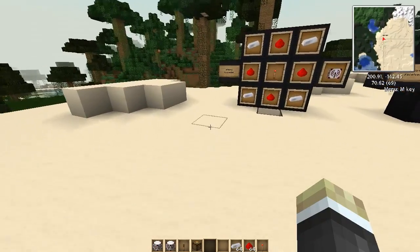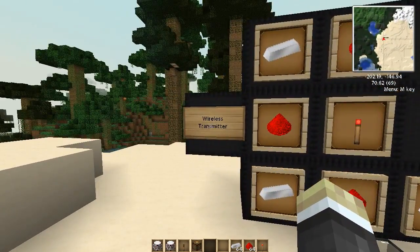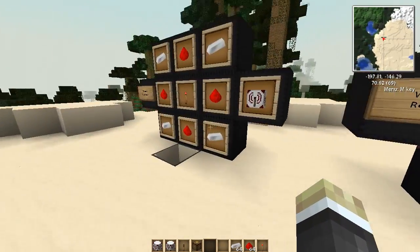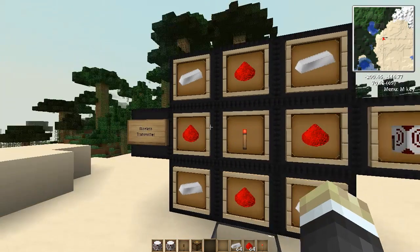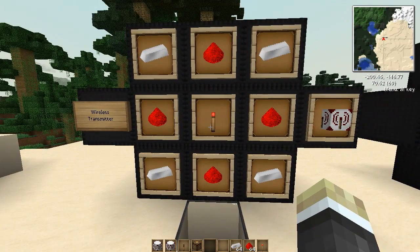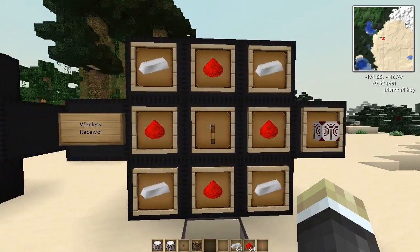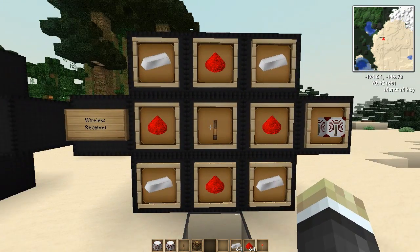Now there are a few recipes you'd actually want to know — two specifically: one for the wireless transmitter and one for the wireless receiver. These recipes aren't exactly too expensive, but if you are low on iron they kind of can be. So this is not for the very beginning; it's for once you actually start getting a bit of an iron supply.